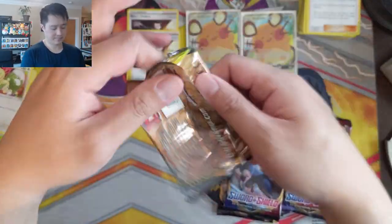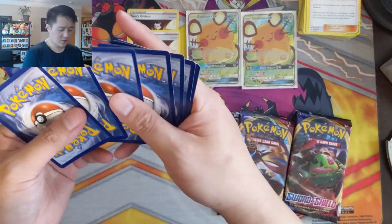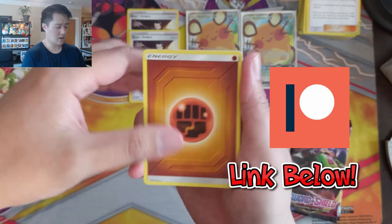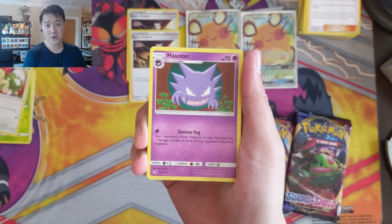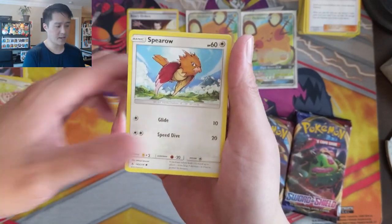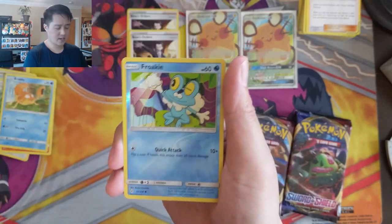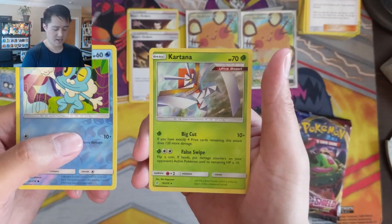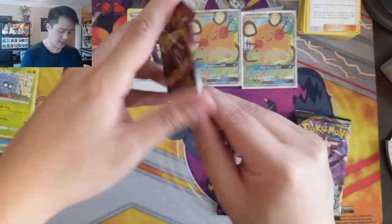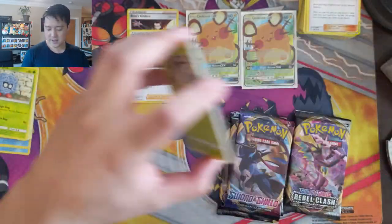In case you didn't know, we do have a Patreon where you can pick up products from me — we will open them for you and then send you everything important for just $20 for our VIP patrons. Crabby, Tangela, Froakie reverse, and then a Kartana. So nothing too crazy from the Unbroken Bonds packs. On to Sword and Shield.